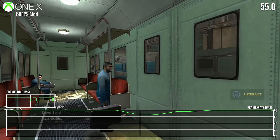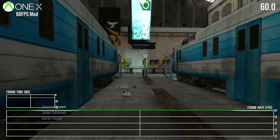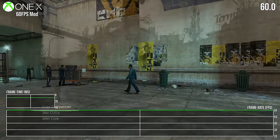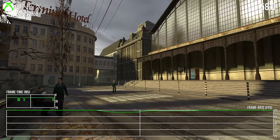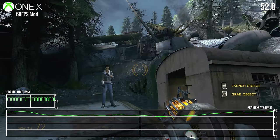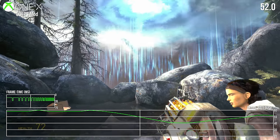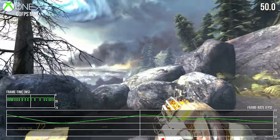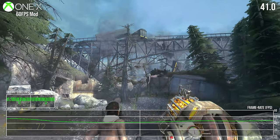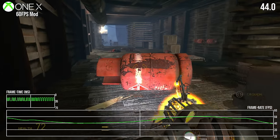The 30fps cap is undeniably best kept in place for the base Xbox One. Moving up to the One X, we get a 4K resolution out of the game by default, but performance was set on the basis it would be targeting 30fps not 60. The base Half-Life 2 adventure runs well enough with only a few drops at the city center, but Episode 2 sits between 40 to 60fps — better than the base machine, but not a stable lock across the breadth of the game.